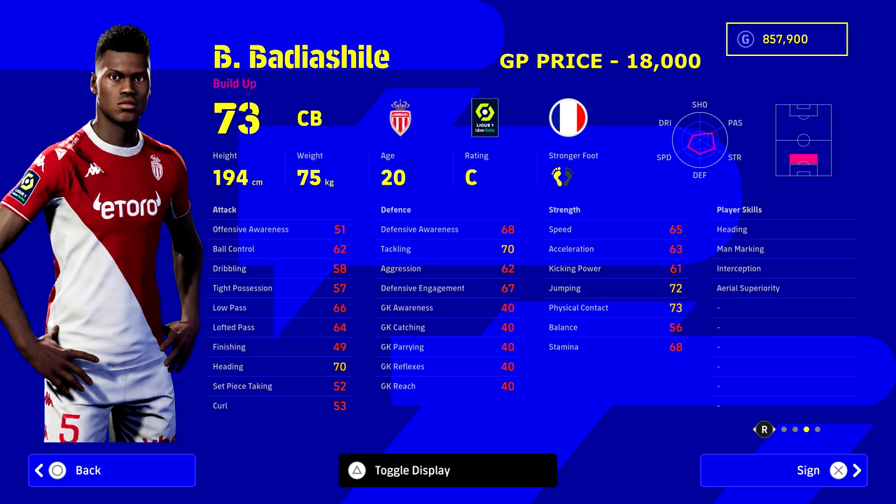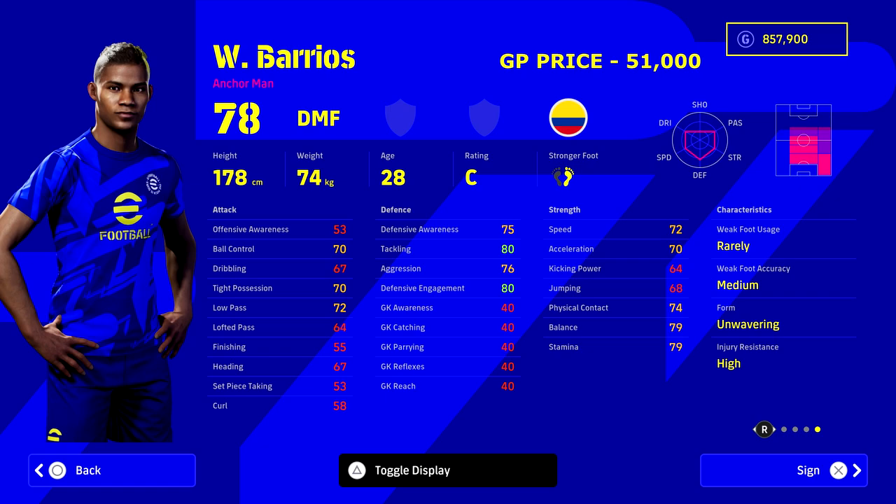Pairing with Wamba Saka on the other side as our big strong central defender is Badiashile. He's been on my hidden gems list — unbelievable stats at just 18,000 GP, 73 overall, 194 cm, 20 years of age. He's got man marking, heading, interception, and aerial superiority. That's all we want from him — winning in the air and dealing with tall players like Ronaldo. He's an absolute monster for that role.